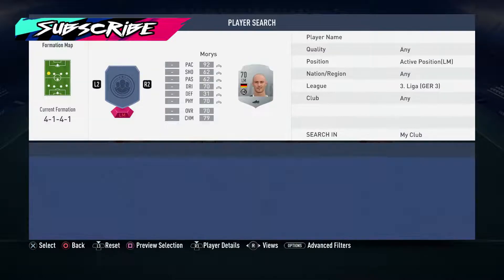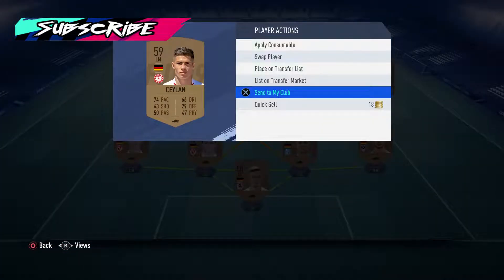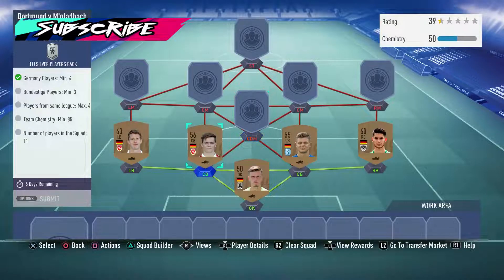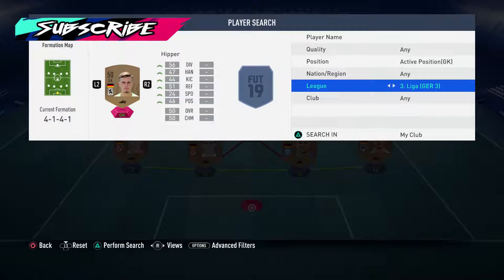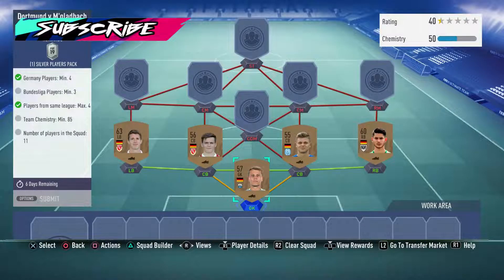No sentiment players. For left mid, we do have some left mids. We need three Bundesliga players. Oh — players from the same league as maximum four? That's a bit annoying. So let's send him to the club, and maximum four from the same league means we can swap him out. Let's just go there and do that.